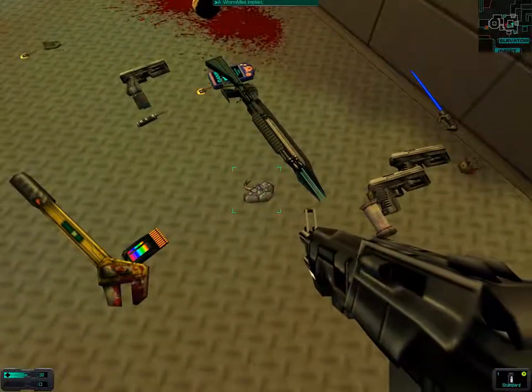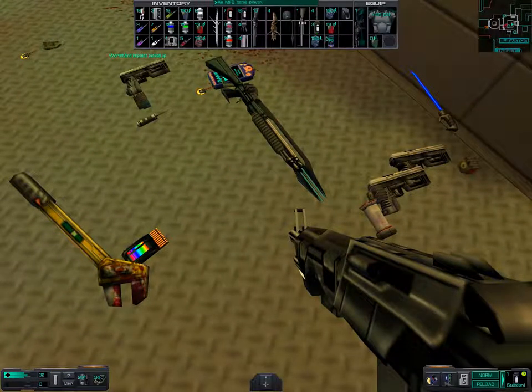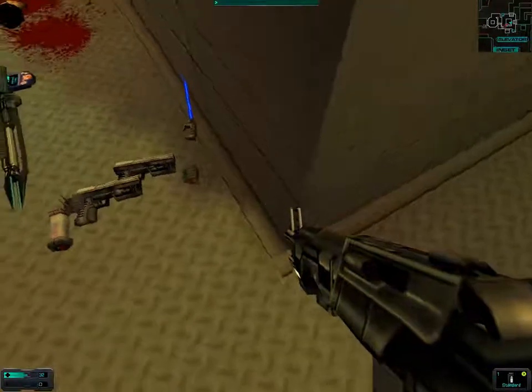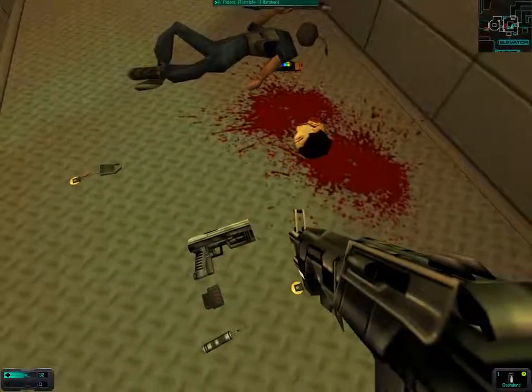Right now we just want to get all the stuff that might have some use. Trading Psi for health is probably something useful, but we don't really need two of those.